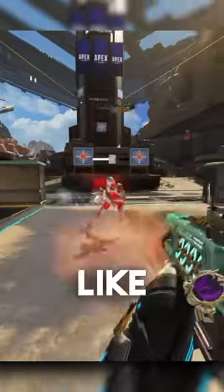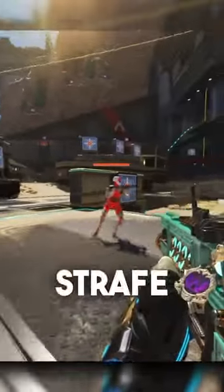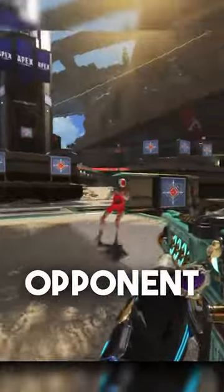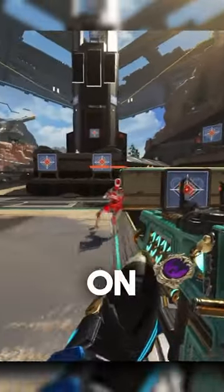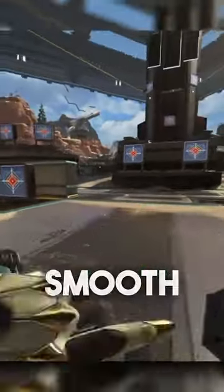Mirror strafing — it's exactly what it sounds like. You're going to copy the direction that your opponent is strafing. Counter strafing — strafe the opposite direction that your opponent is. Mirror strafing helps you get on and stay on target, while counter strafing helps you stay hard to hit while giving you the ability to aim smooth.